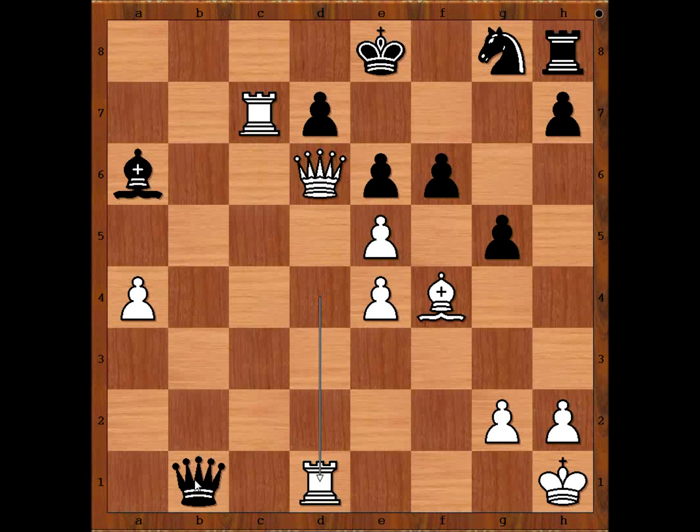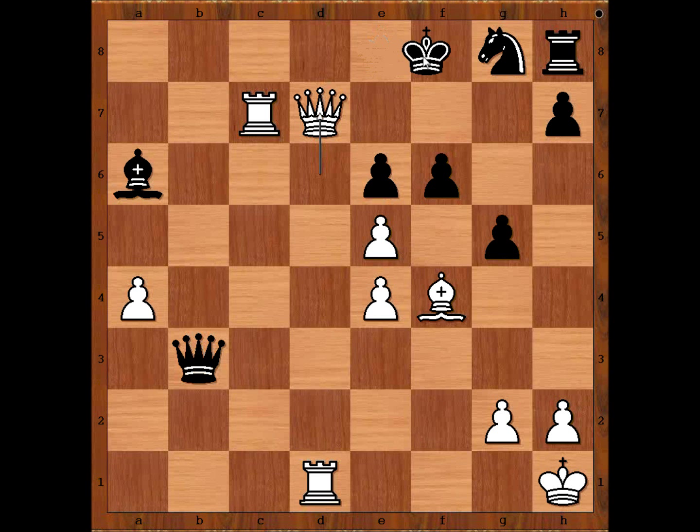After queen goes to some safe square like b3, then queen takes on d7, and after king to f8, white has a choice — queen to f7 or queen to d8, check, mate.